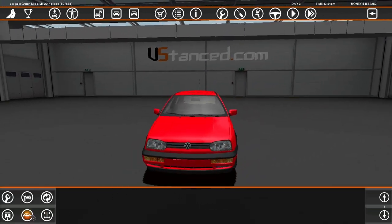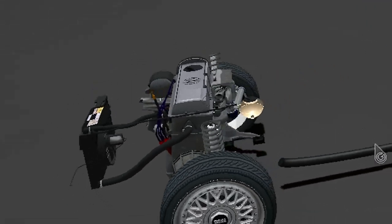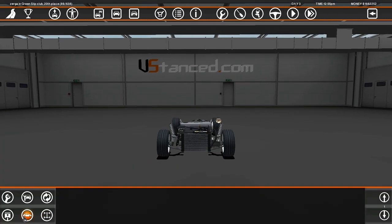Let's see what kind of engine does this thing come with. Well, it actually comes with an engine — it's a NA single cam. It's not going to be this engine in the car, don't worry.